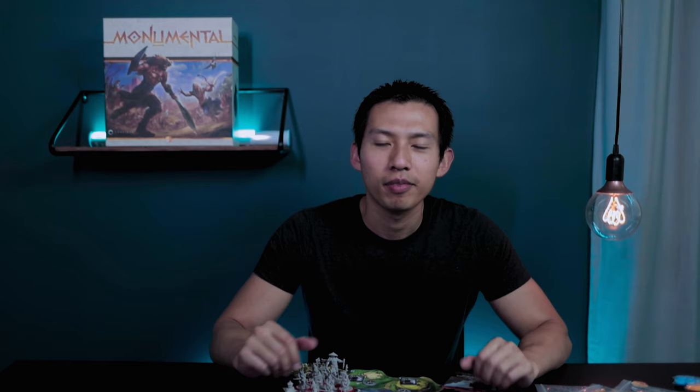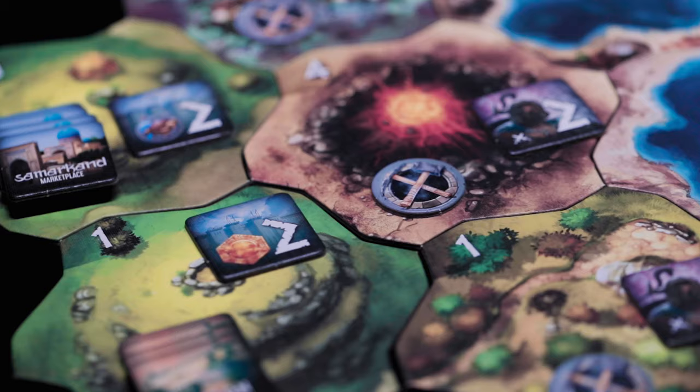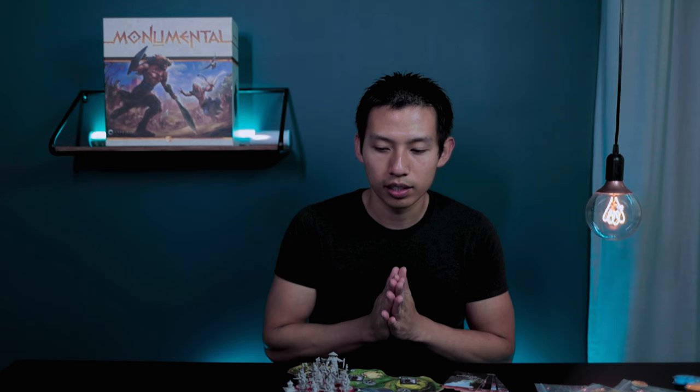In terms of end game scoring, you score points for how developed your city is and for how much area you control. There are also bonus points from different achievements, like having the most territories controlled or the most of a certain card. Now, every turn takes about seven to fifteen minutes and it varies so much because sometimes your turns will change drastically depending on how many resources you've gained from the previous turn. I think turn length is something that can definitely be improved on.